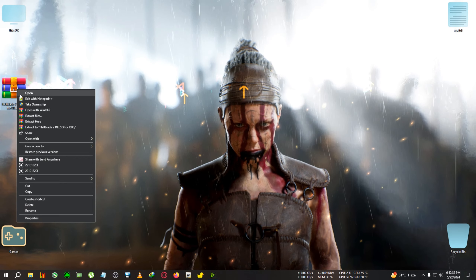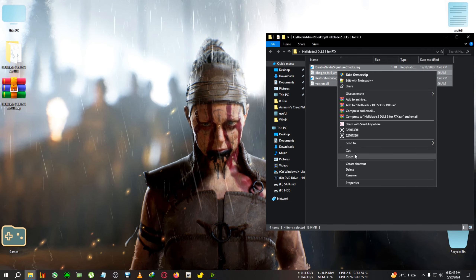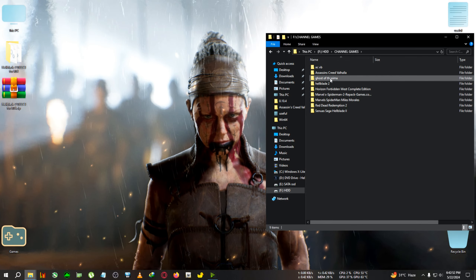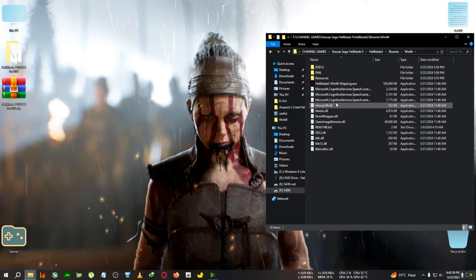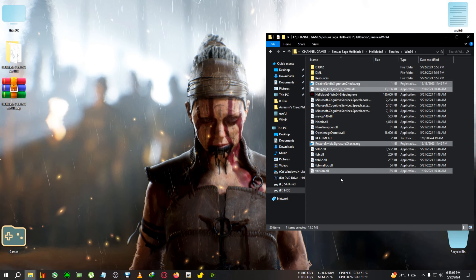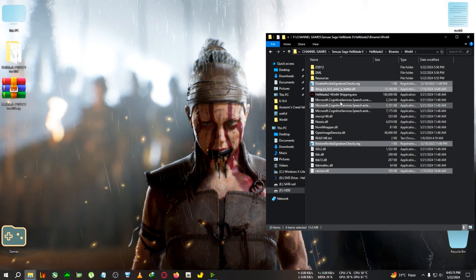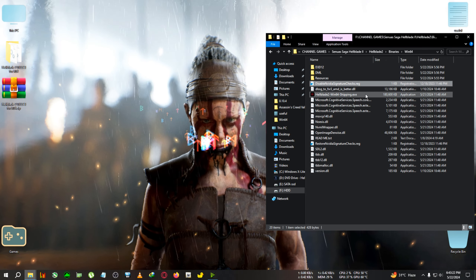We'll need this zip file, so extract it to the desktop. After extracting you'll see some files — copy everything and go to the installation directory, then Hellblade 2, then Hellblade 2 Binaries, then Win64, where the Hellblade2Win64Shipping.exe is located, and paste those files there. If you're a first-time user of this mod, you'll need to disable the signature check — double-click on it and click Yes. Then go back to the game and see how much FPS you're getting.